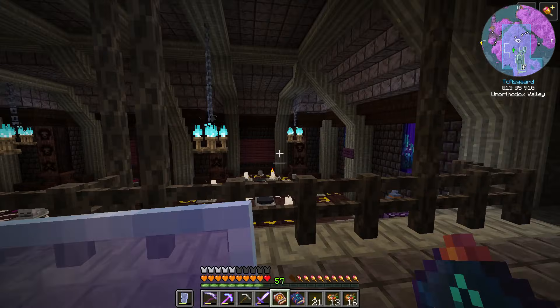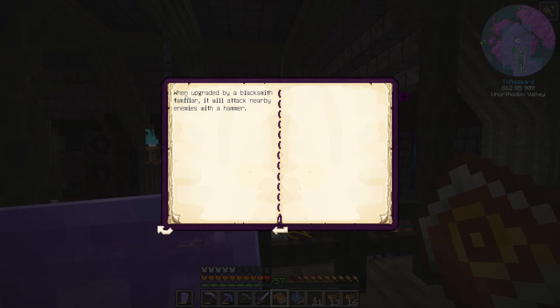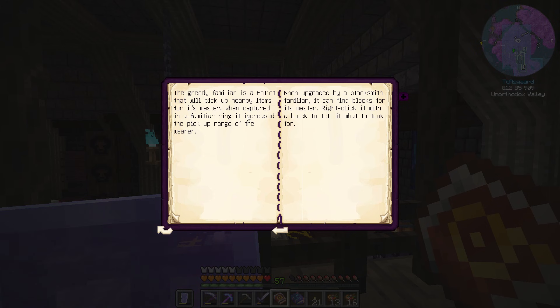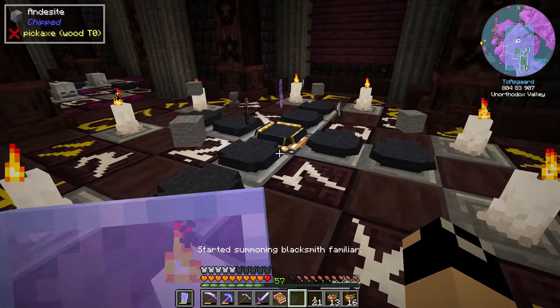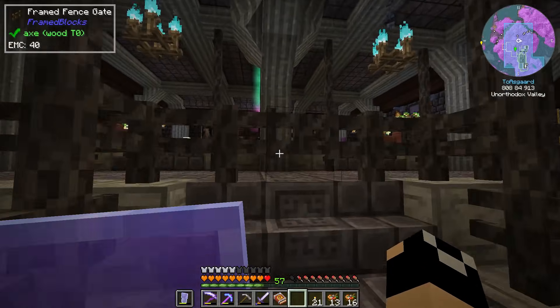The first familiar we're going to make is the blacksmith familiar - this is a book of binding foliat done within the Hadron's Lure. Even after we don't need it for pairing, it will still be extremely useful because this familiar can be used to upgrade other familiars and make them stronger. For example, the deer familiar - when upgraded by the blacksmith familiar it will attack nearby enemies with a hammer. Another one, when upgraded, will be able to find blocks for its master - right-click it with a block to tell it what to look for.